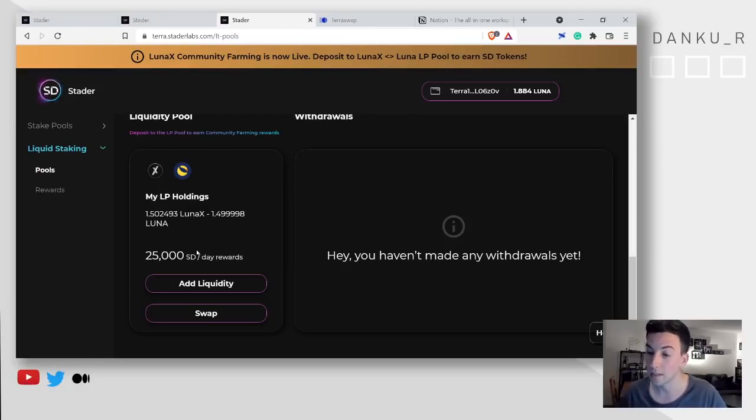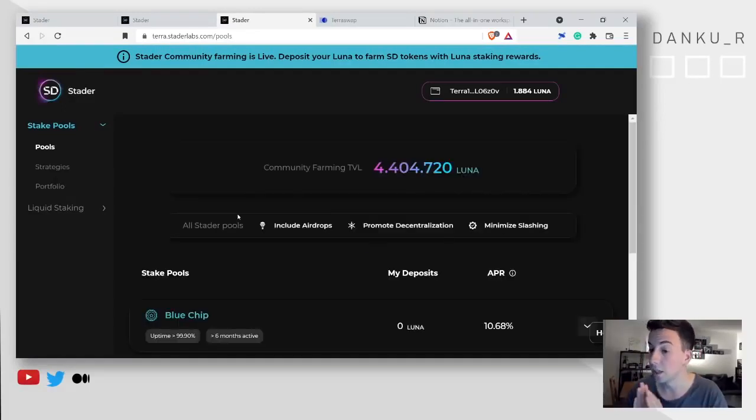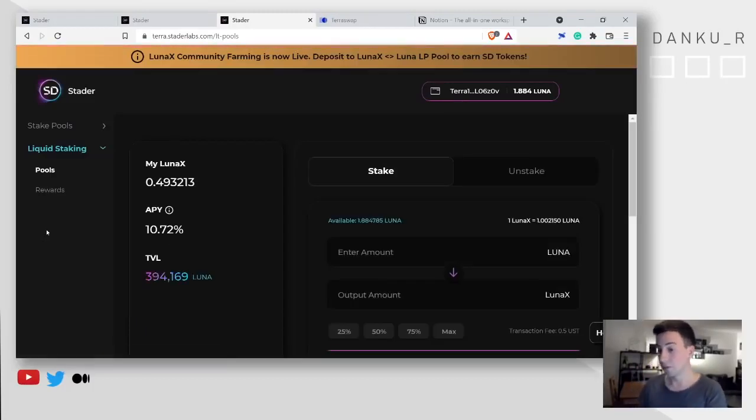One thing I want to tell you before you run away: if you have already put something into the normal staking pools and you think liquid staking is your way to go, be careful. If you withdraw from those pools now, first you go into the typical unstaking route of 21 days, and second you would lose all your farming rewards. Really think about what's your way forward. The real power of liquid staking will be seen once Mars, Edge, and all that goes live. I hope you enjoyed this video — let me know in the comments if you're interested in LunaX. I'm pretty bullish on Stata Labs — great team, very professional, helping bring institutional investors into the ecosystem. Thank you for watching, see you soon, bye bye.